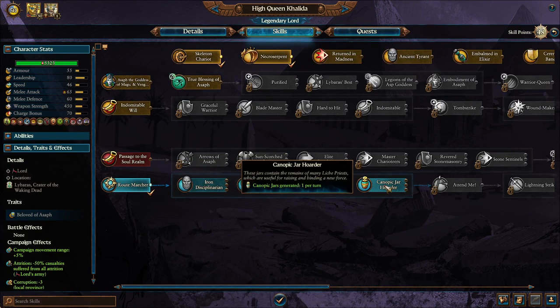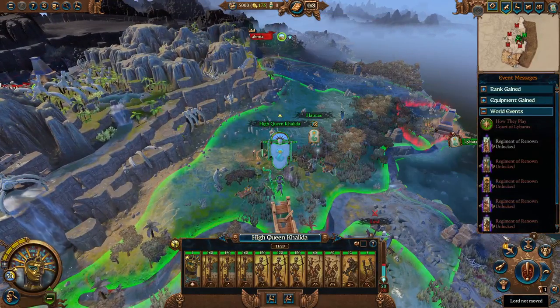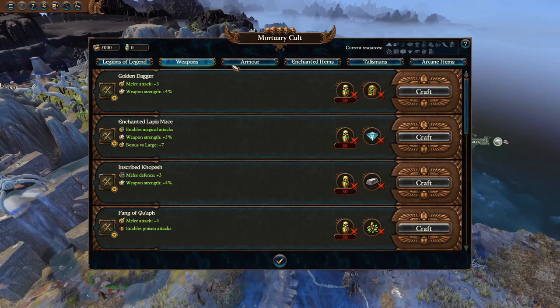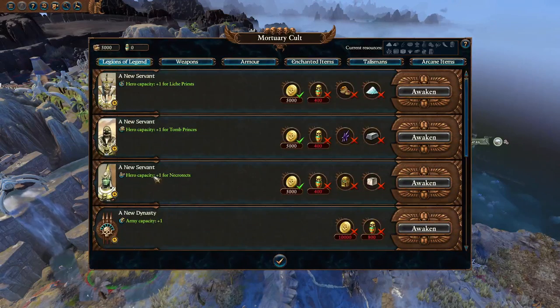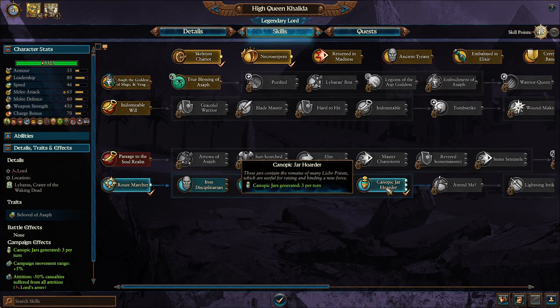To begin with, I do like to go down the blue line first just to grab the Canopic Jars, so they're generating every turn. You want to be able to get more Canopic Jars so you can start doing the Mortuary Cult with weapons, armor, items, and so on. Increasing your army capacity and hero capacity — really good to get those growing as fast as you can.